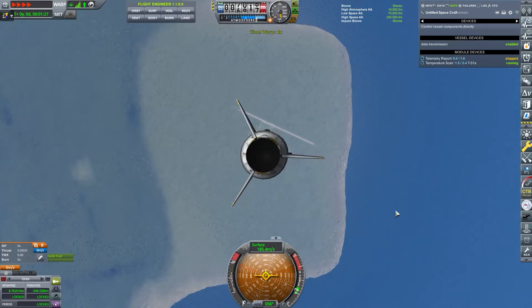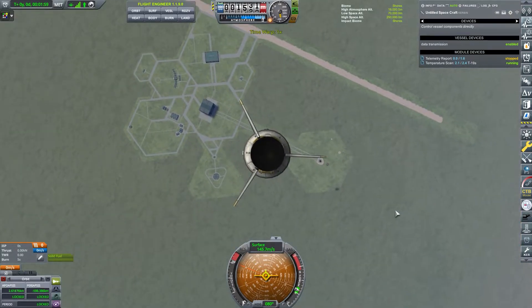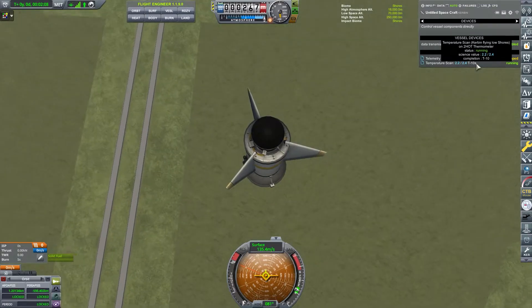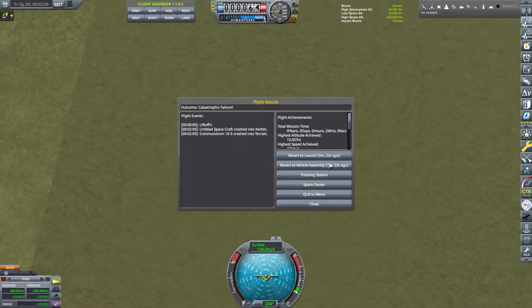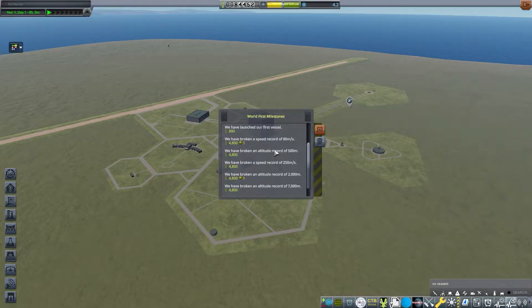Might as well time warp a little — I'm not in control of anything, we're just falling. I hope I don't bomb one of my buildings. We're going to be like 10 seconds short. A bit of it survived. Let's go to the Space Center and launch that same craft again. We did complete one of the contracts for Leave the Launch Pad. We got a lot of world's first milestones — speed and distance records.